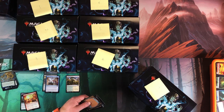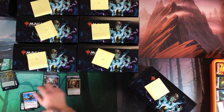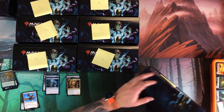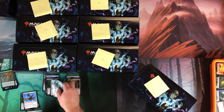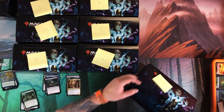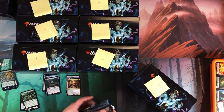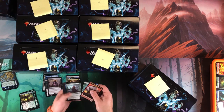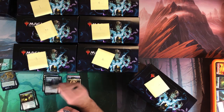Four boxes in. I spotted Gaddock Teague sneaking through — that's pretty decent. Skyknight Legionnaire and Laboratory Maniac — that's alright. Come on box seven, let's get that Karn now! Pray Upon, Reanimate, and nothing else. Goryo's Vengeance — that's the third Goryo's out of four boxes. Laboratory Maniac and Devoted Druid as good uncommons, plus Slippery Boggle.